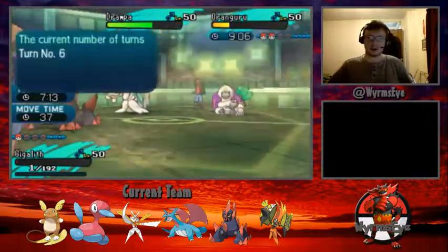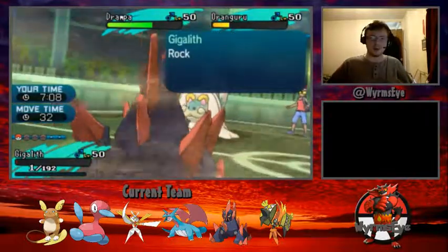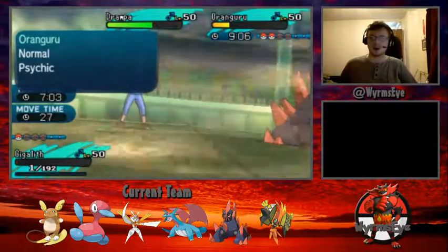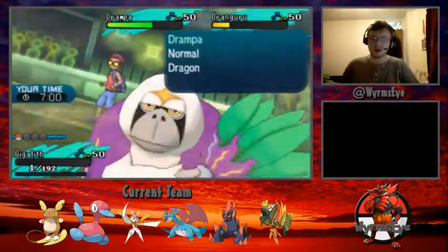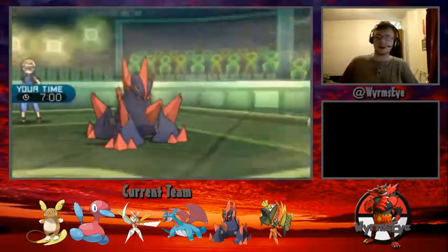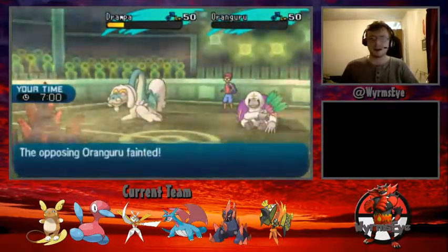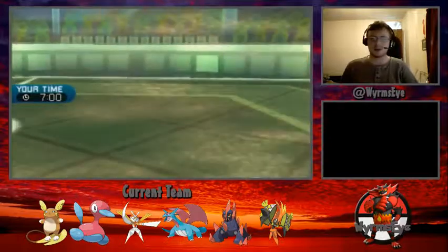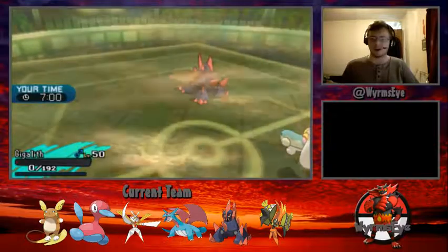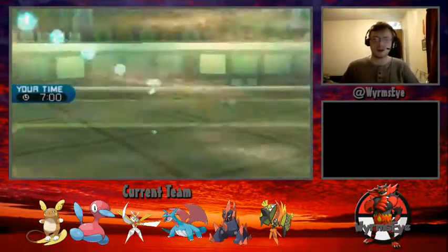This turn is all about flinches. As long as Rock Slide hits both Oranguru and Drampa, and we get a flinch, we could still possibly clutch out this game. There's not much else I can do. The Rock Slide fortunately hits both of my opponent's Pokemon — knocking out Oranguru and taking Drampa down to about 20% health. But Drampa very smartly goes for Hyper Voice, doesn't flinch, and removes that one remaining HP from Gigalith. We lose that battle.